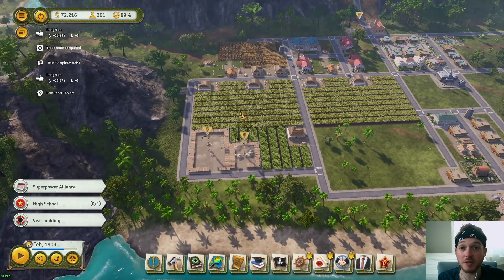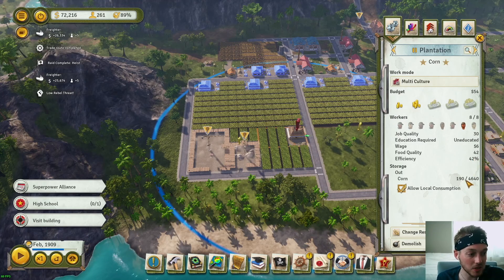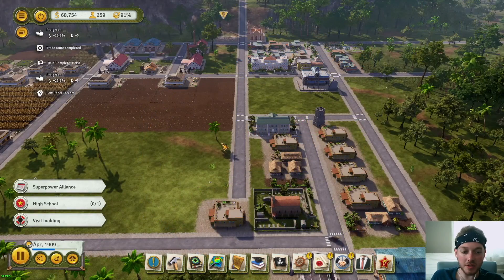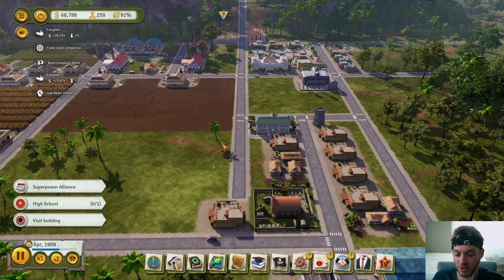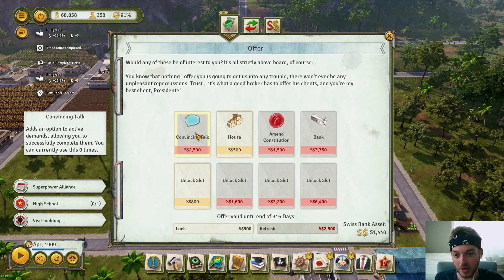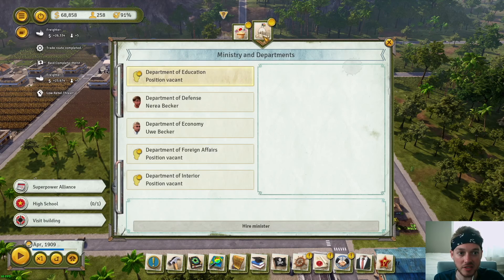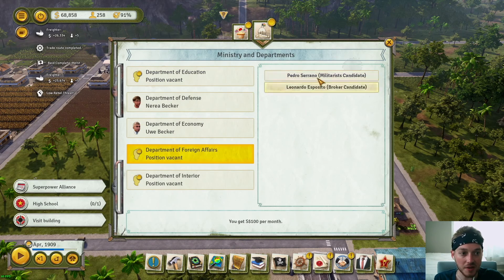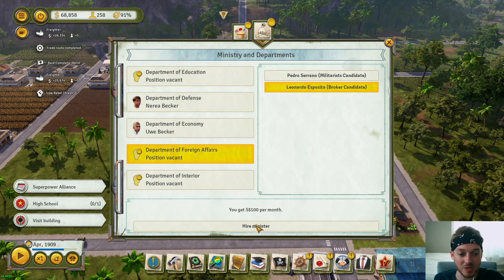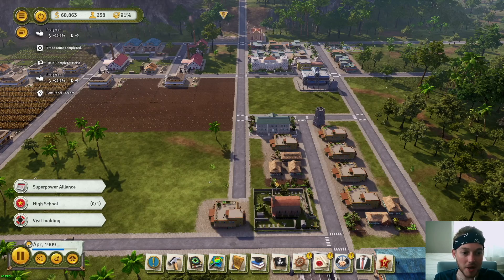I just want to show you guys that corn plantation again — all we care about is local consumption. I don't care what the efficiency is as long as we have enough to stock the grocery and for people to eat. Now I realized there are more things to talk about in this episode involving traffic and infrastructure. But first — we got a good offer from the broker, convincing talk. We do need this, and fortunately we have almost the whole year remaining.